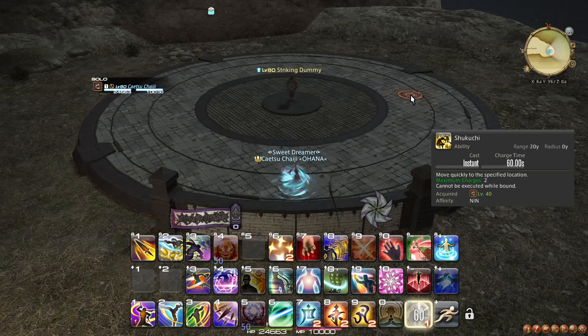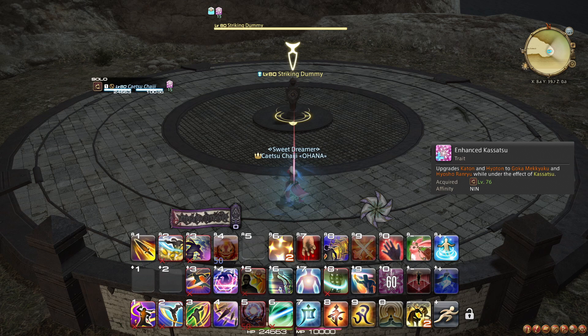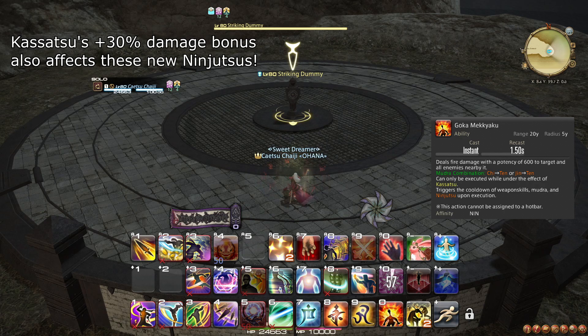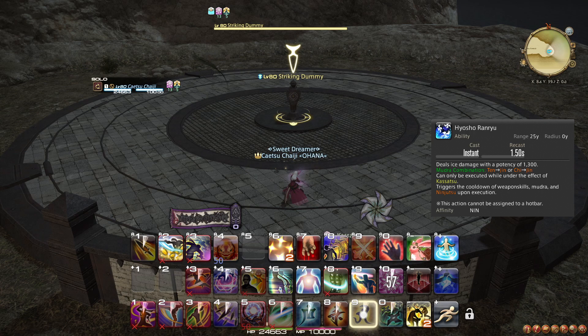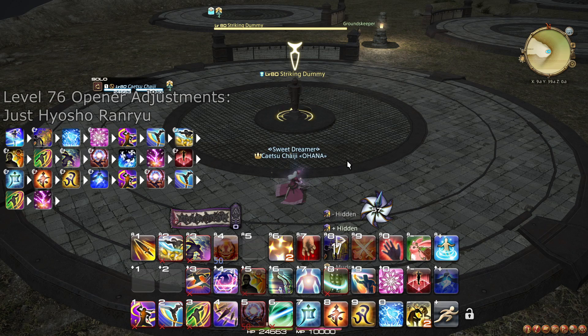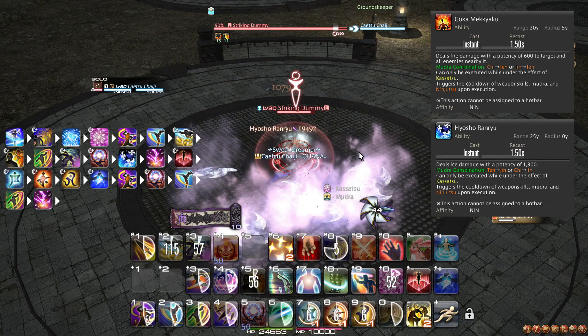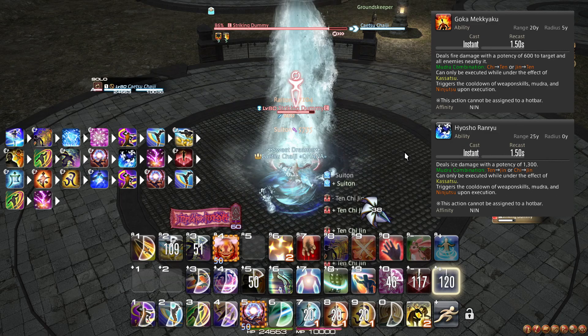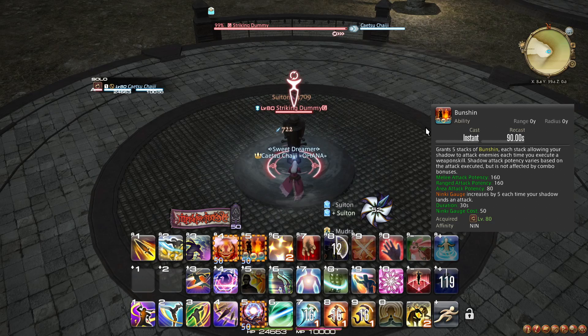At level 74, Shukuchi gets an extra charge, enabling you to use it more frequently. Your step 2 and 3 single-target combos also get a potency boost, but this does not change your rotation. At level 76, Kasatsu is upgraded to improve certain ninjutsus while active. In particular, Katon turns into Goka Mekyaku, which should be used on 3 or more targets instead of using Kasatsu on Doton. It also upgrades Hyoton to Hyosho Ranryu, which does an absolutely absurd amount of damage. When Kasatsu is active, you should use Hyosho Ranryu over Raiton. This means the first Raiton in your opener after Aeolian Edge should be replaced with Hyosho Ranryu instead.